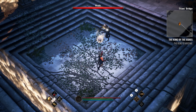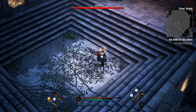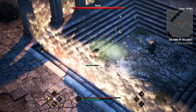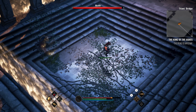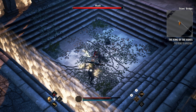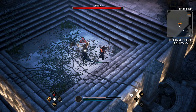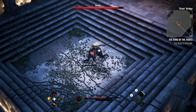Now let's delve into a pivotal aspect that sets Achilles Legends Untold apart: the souls-like root combat system. Crafting this system was a journey, one that aimed to make combat an intense, personal experience. Our combat evolved through countless iterations. We wanted every encounter to be a duel of wits between the player and their adversaries. Enemies have distinct attack patterns and behaviors — success demands not just skill but a deep understanding of your foes.